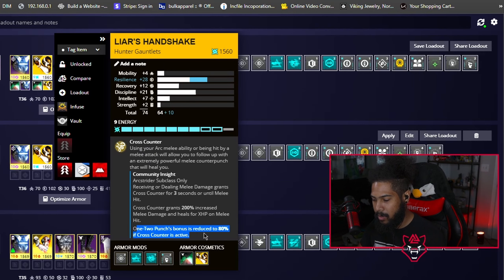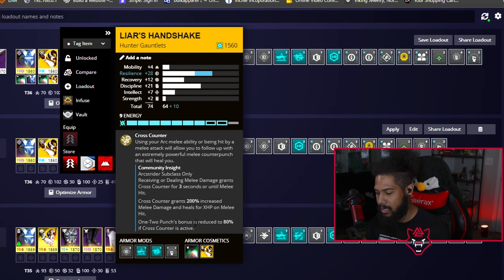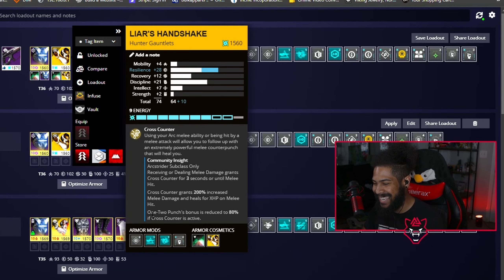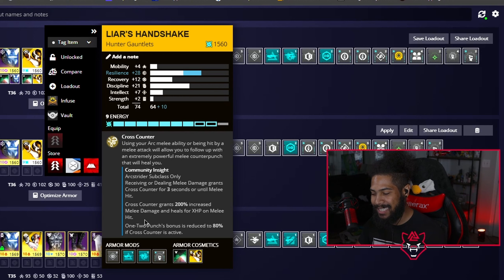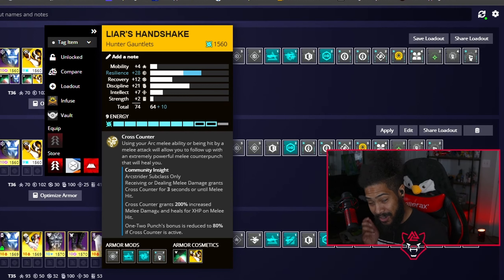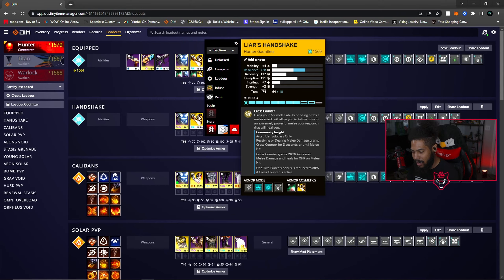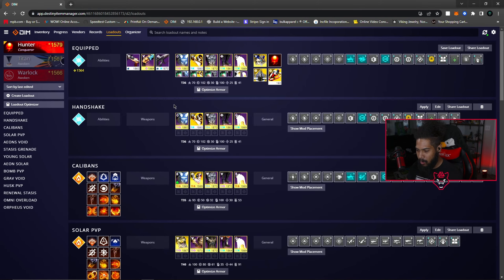One-Two Punch bonus is reduced to 80% if Cross Counter is active — a little nerf that Bungie put in so you can't just absolutely murder everything. But it's still very strong. There are yellow bars I use this on and I still one-hit them, so this exotic does a lot of damage in PvE.